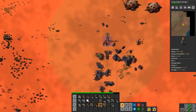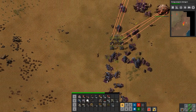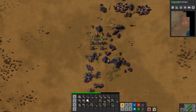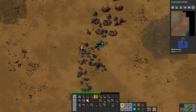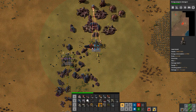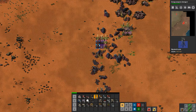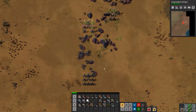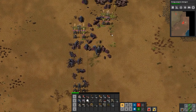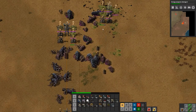We need turrets up here. They're out of power because this got destroyed - whoa whoa whoa - they're still out of power. Okay, we took down three of them at least so far. We're just gonna have to lose those turrets, nothing I can do about it right now.